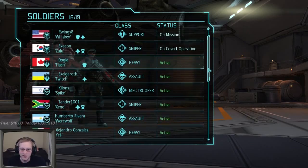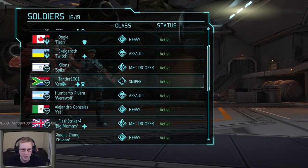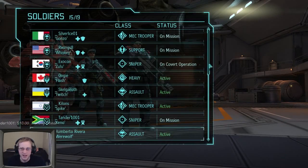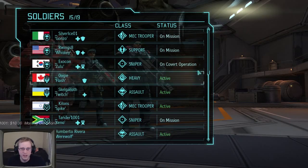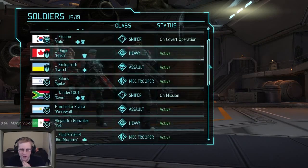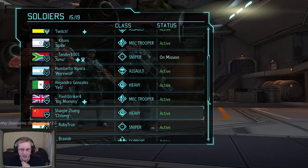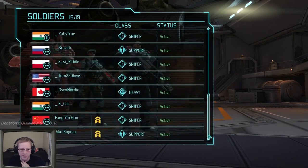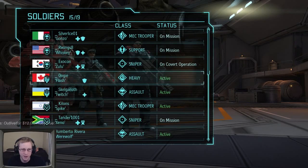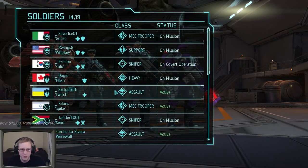Exocon is off doing covert stealth missions, so we have to bring our second sniper - Tander - as our backup. For a heavy, our main heavy is Oogie. For backup heavies I have one random guy, Zhang, and Osco Nordic - so we do have a couple backup heavies. Let's grab Oogie.